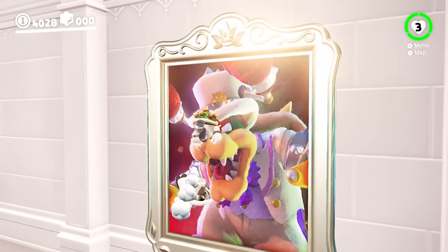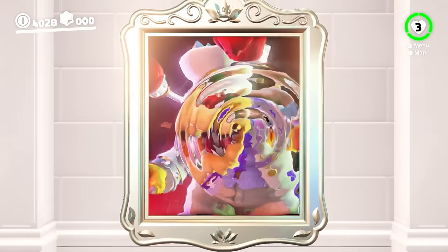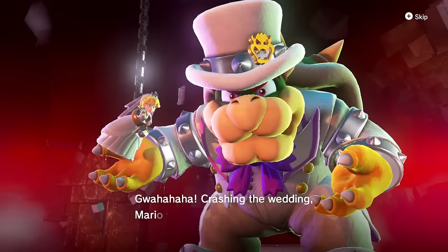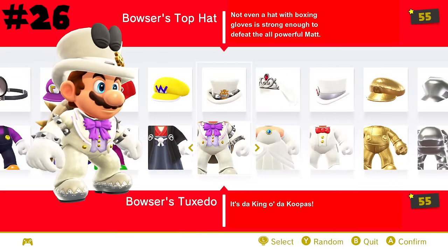Bowser's tuxedo is of course based on his wedding outfit, and while it doesn't look quite as good on Mario as it does on Bowser, it still looks pretty nice. I also find it pretty funny how Bowser compliments Mario when he wears this outfit, saying it looks nice on him, boosting this up to 26.